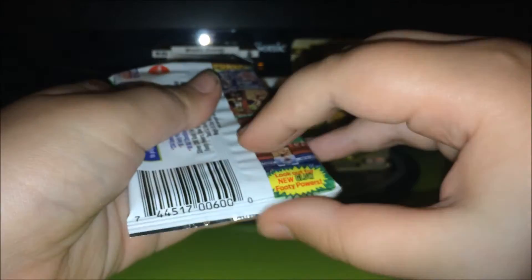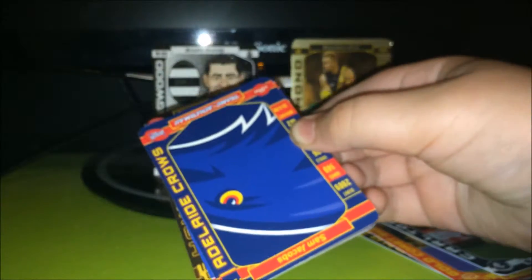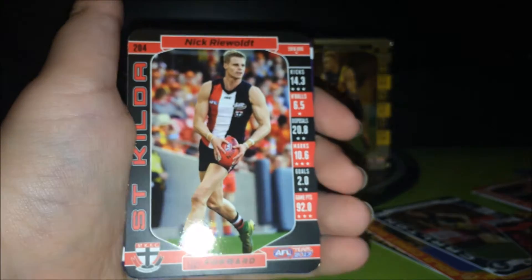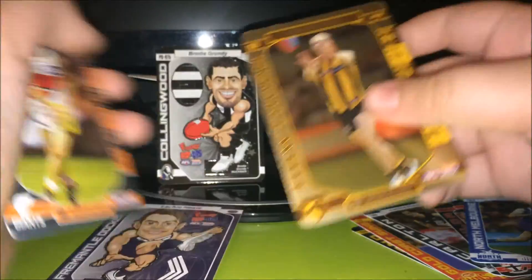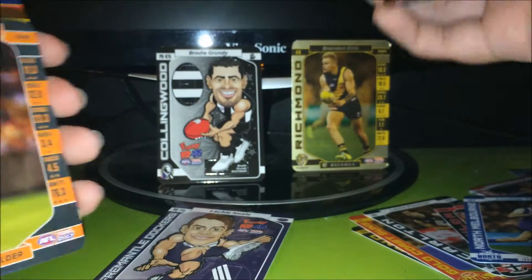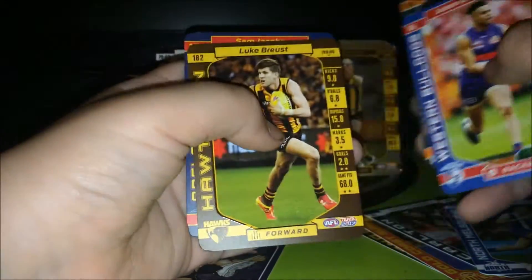Alright, next pack is sealed. Here's a damaged one - watch the damaged one have like a magic or something. Anyway, hoping for something good, let's go. I can already see the gold card - we've got Zach Merritt. Now let's focus: Nick Riewoldt, Lindsey Thomas, Tom Mitchell gold, and then a Walkie Neal pop-ups. There's a lot of pop-ups this year. Tom Mitchell gold - there is the code, only grab one as I said guys.